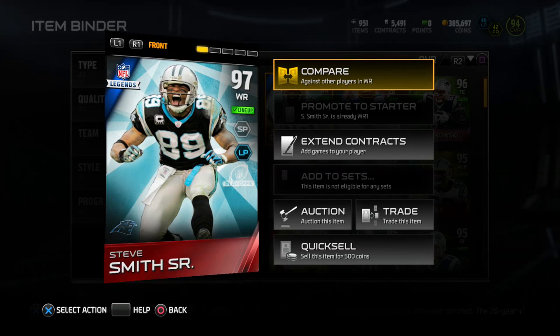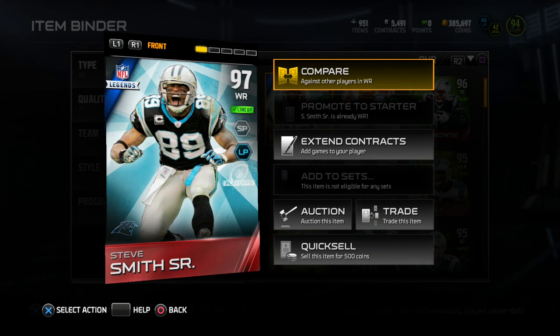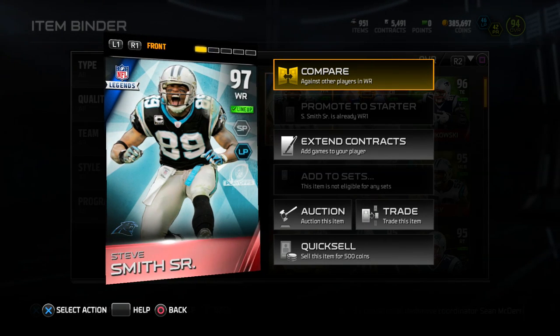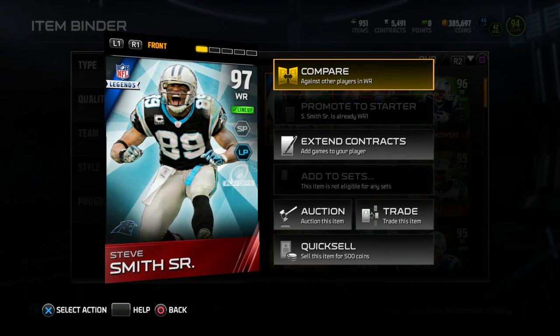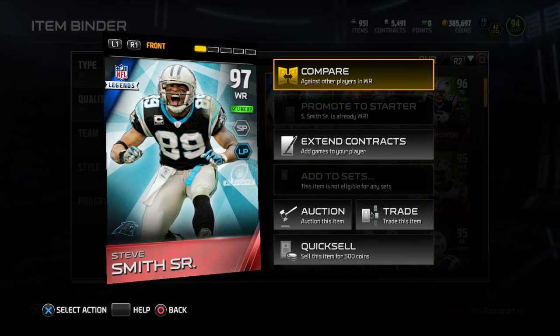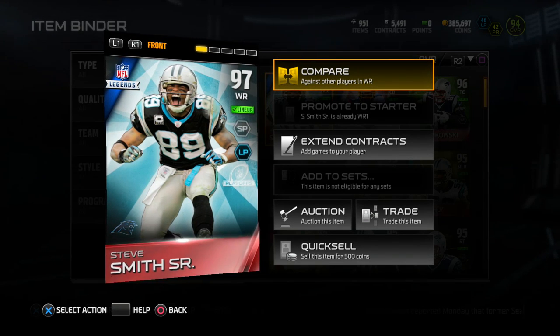What's going on my family, welcome back to another video. How you guys doing? Hopefully you guys are doing great. Today we're back on Madden 15 Ultimate Team bringing you guys the player review of 97 overall Legend wide receiver Steve Smith Senior. Let's check out the back of this card.